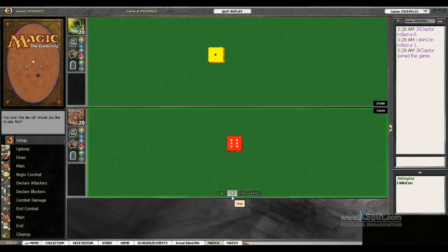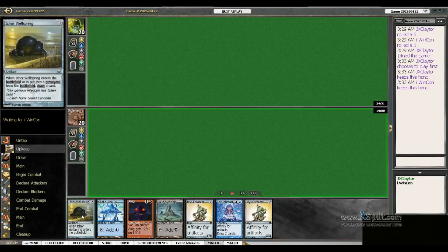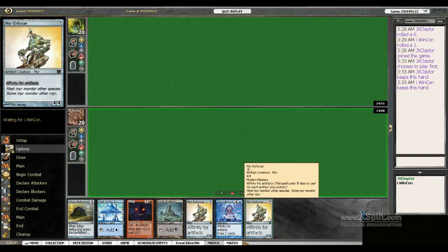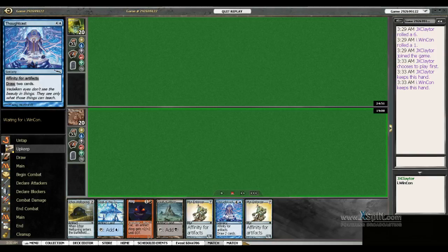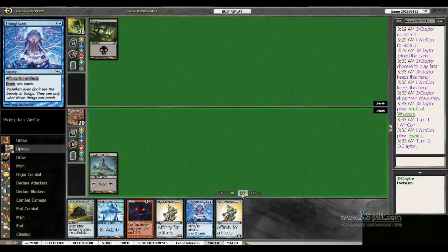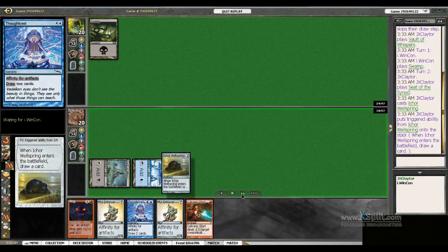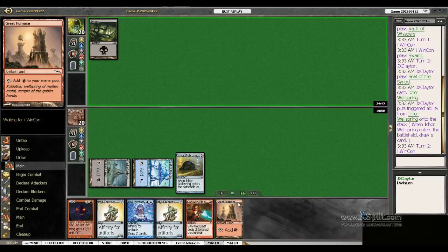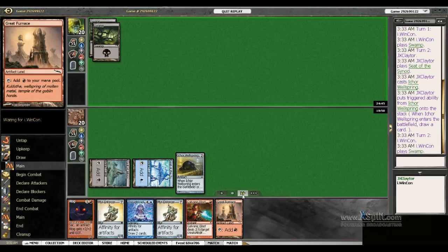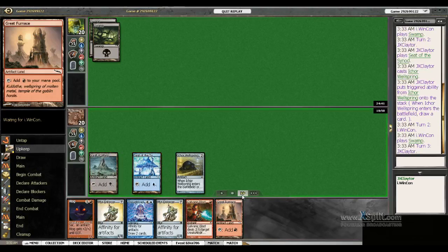Let's take a look at our opening hand. This hand is okay. We've got a way to turn on Thoughtseize. I'm good with keeping this hand. We're not going to do much early. We're playing against the Black Deck. Cast our Wellspring. Draw another land, which is great because it's going to help us cast our Thoughtseize and our Mirror Enforcers on the cheap.